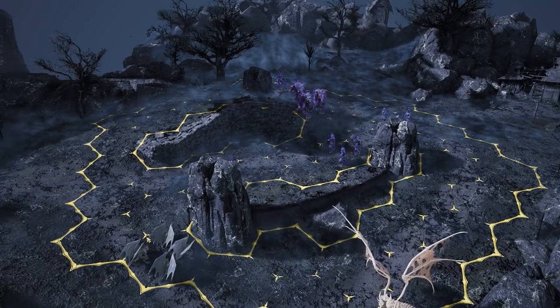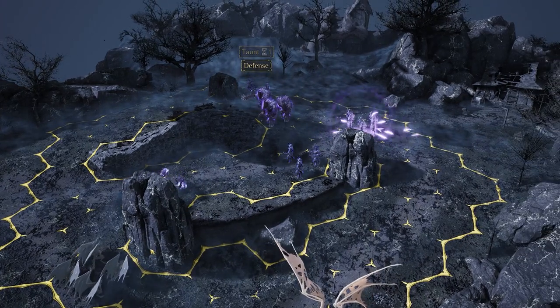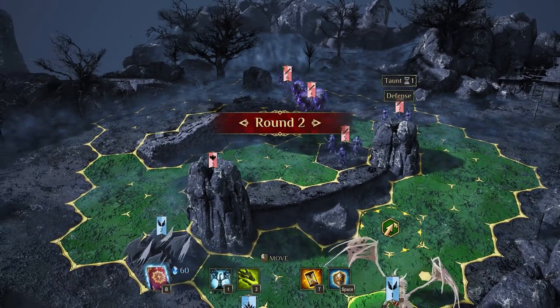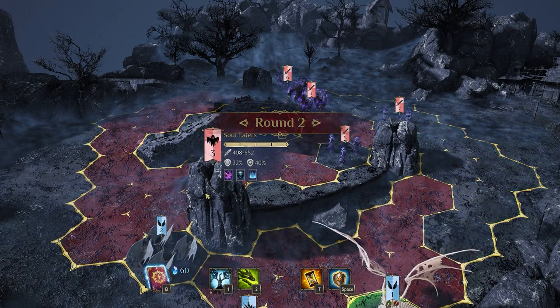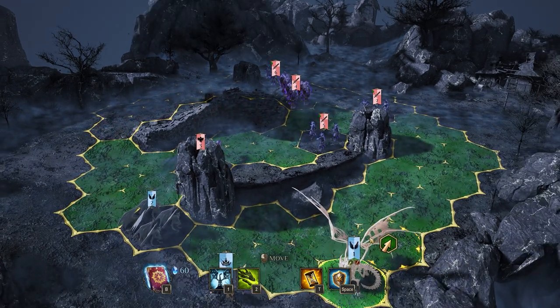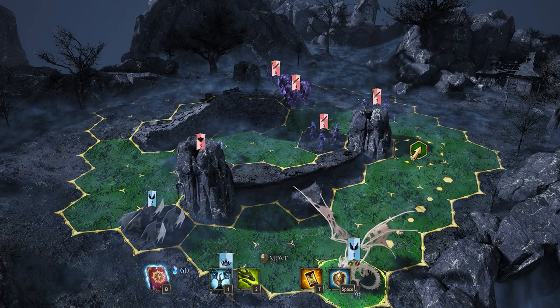You want to watch out for the flying wisp things on the left. I don't remember any of their names — Soul Eaters. There you go, thank you. So the Soul Eaters are dangerous because when they do their scream attack, it's AoE one hex all around them.